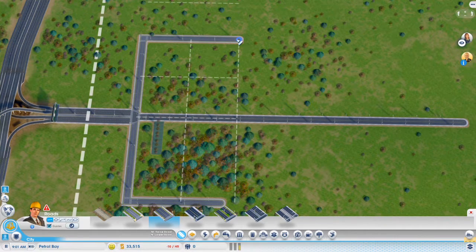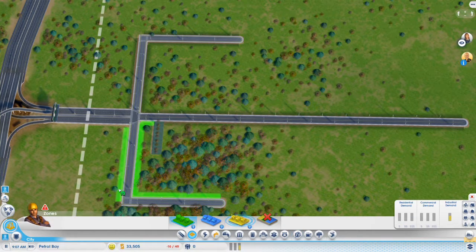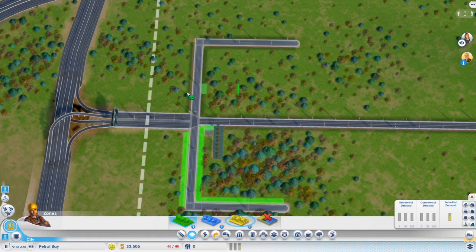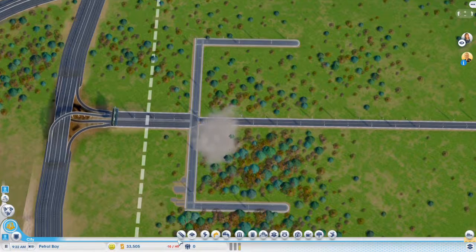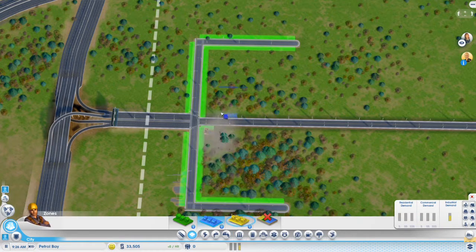Now let's get some residential — people should start moving in. I'm going to move this because it's going to get in the way a little bit later on. Yeah, that's definitely one thing I didn't do with Traders Ridge — I didn't plan ahead for how the city would grow, and in the end it didn't work out so well because it was kind of hard to expand.